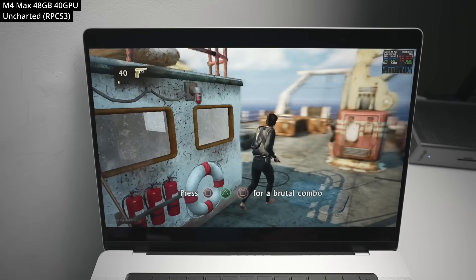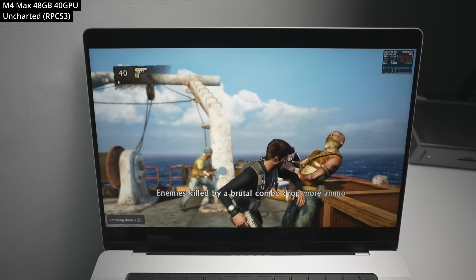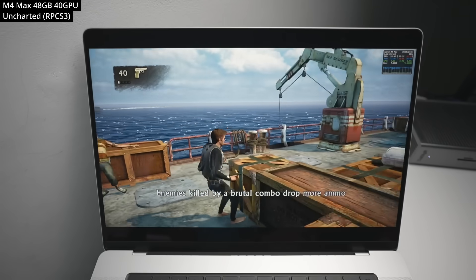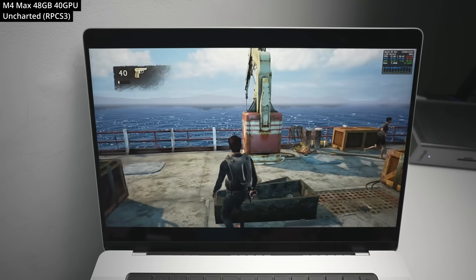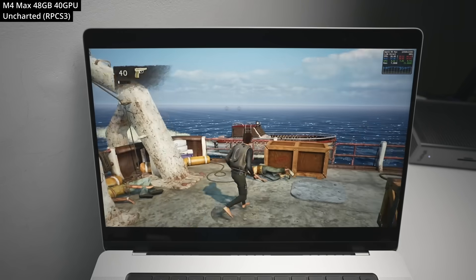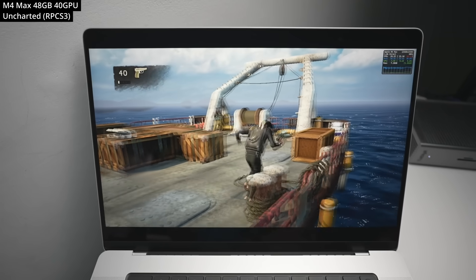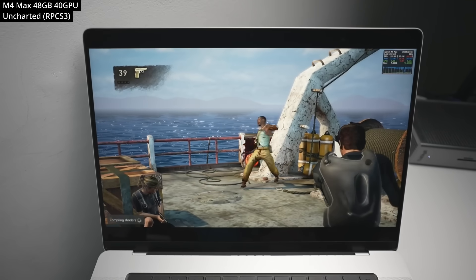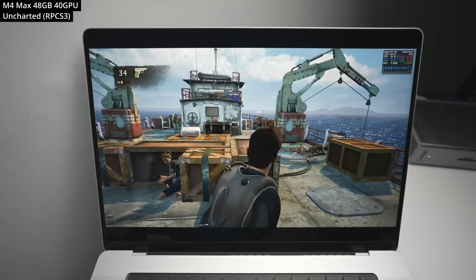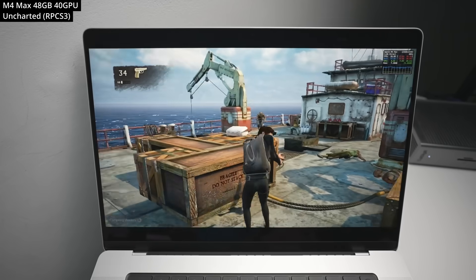Moving to emulation, we're testing PlayStation 3 emulation by playing the original Uncharted game using the recently released RPCS3 native ARM Mac port. This is one of the more demanding games to emulate on Apple Silicon. The game hovers at about 25 to 30 fps, which matches its original 30 fps cap on PS3. Unfortunately the newer Sony PC ports can't run through Crossover due to compatibility issues, but more emulation testing on M4 and M4 Pro is coming soon.